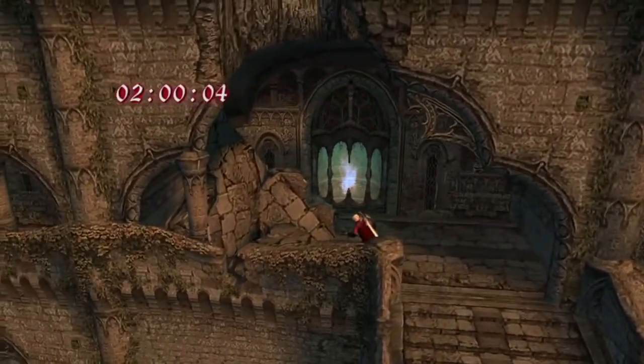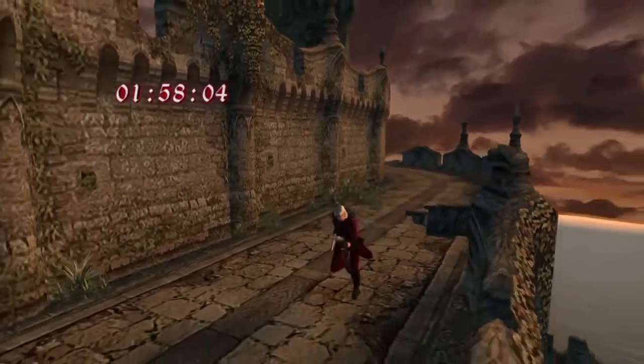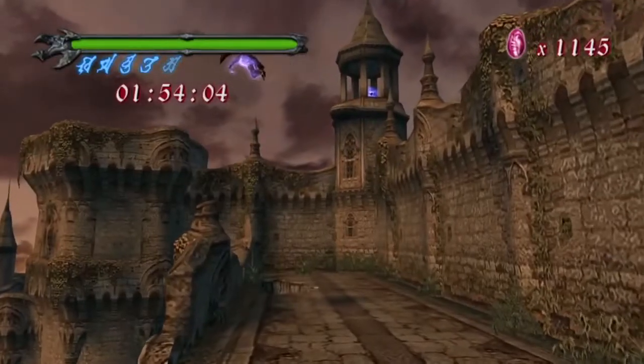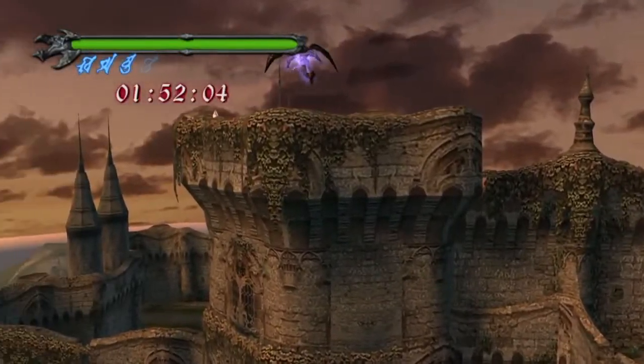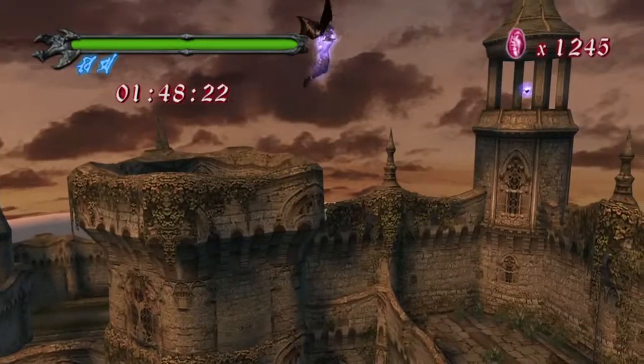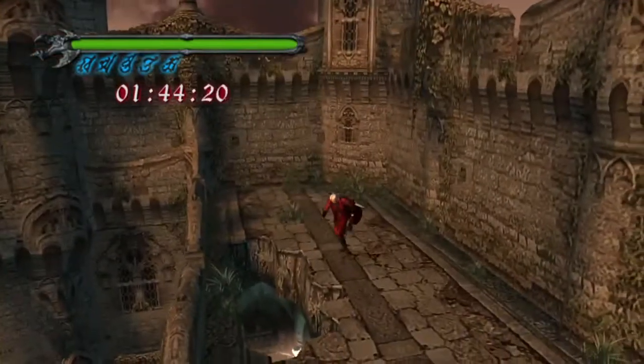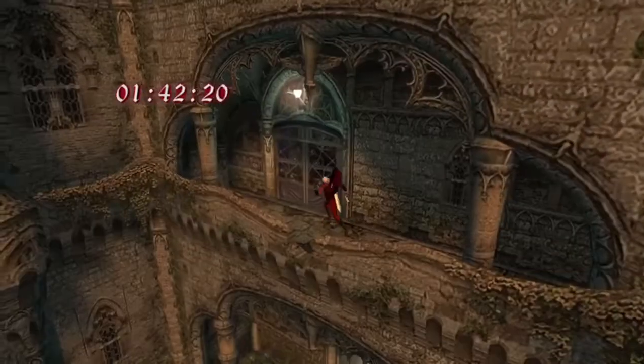We've got a countdown — what happens if we run out of time? The Melancholy Soul runs out of energy and we have to go recharge it. But before that, grabbing one of the most annoying blue orb fragments right now — the Untouchable. When you use that you instantly go into Devil Trigger and you are invincible to all attacks for around 20 seconds — one of the best items in the game.